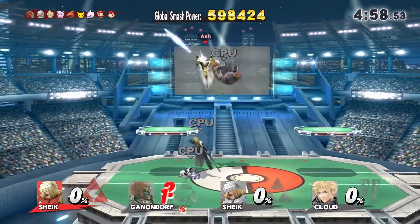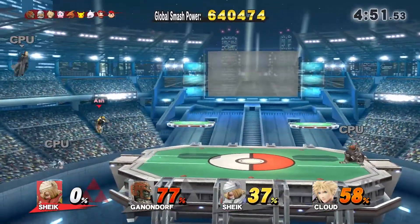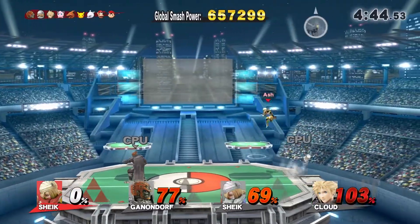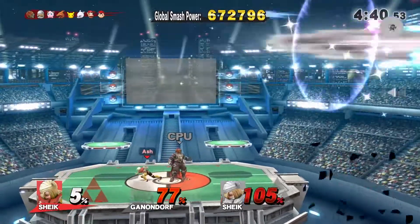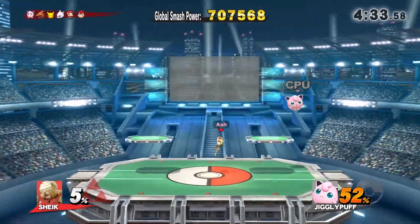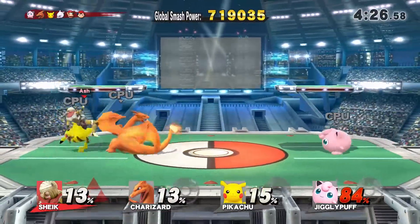I should probably try that again. Also, there is actual Sheik - let's try and dispatch her relatively quickly. Kind of like that. She had her jump and her up B left. Cloud, you scare me - put the limit away. Ganondorf, I'm kind of skinny and you're a big lad, I don't really want to get launched. There we go, that is what I'm talking about.